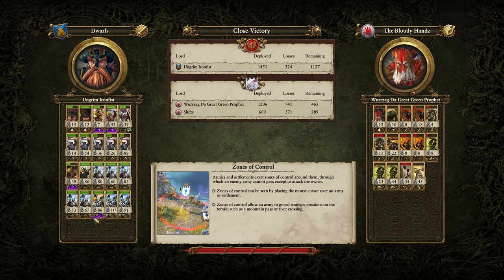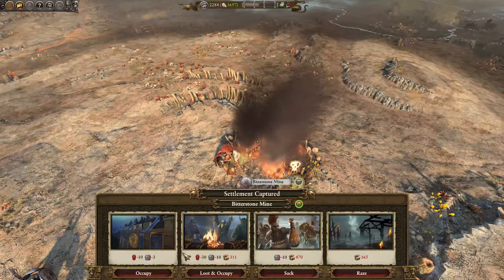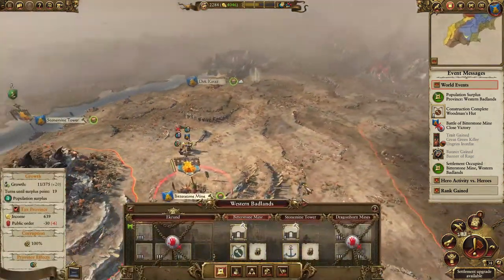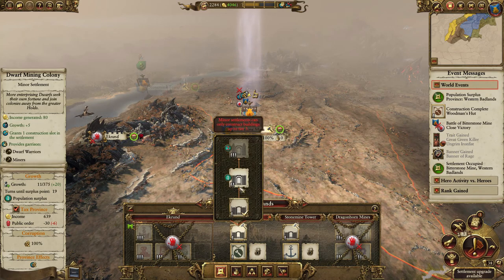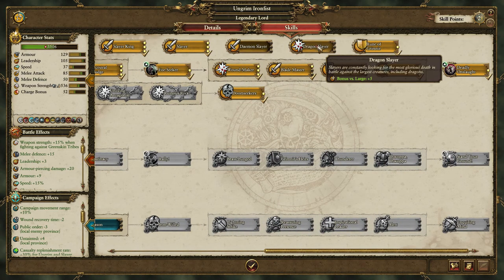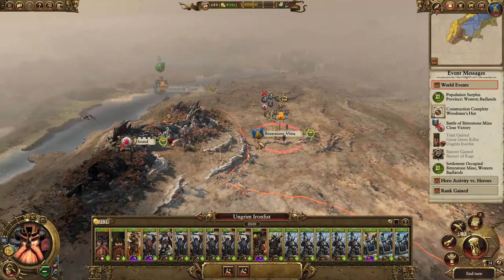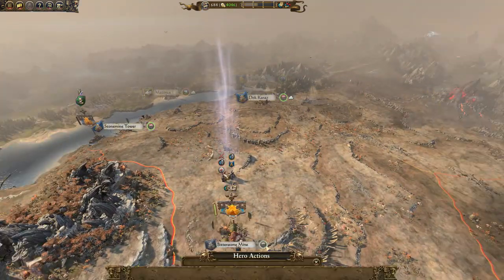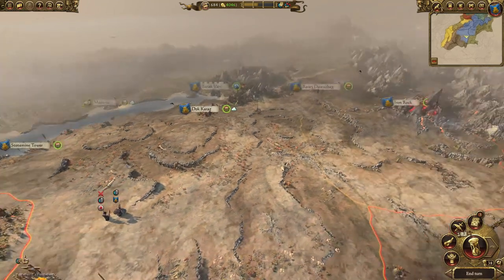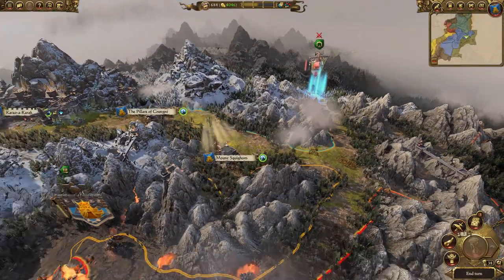How did the Slayers do? They killed seven, but they were taking out the Giant. The Giant killed 45. Ungrim killed 15. The Quarrelers did very well. Now we're going to take it — we're taking all of this, this is all mine. There's old Grimgore.